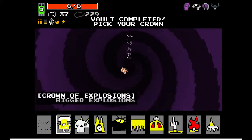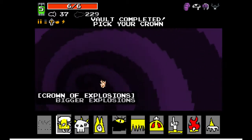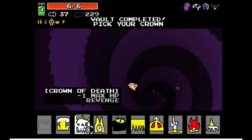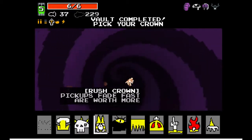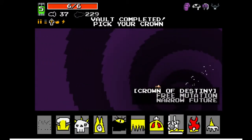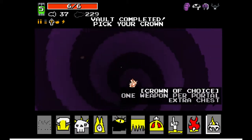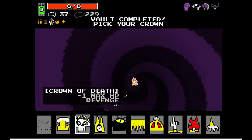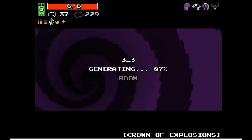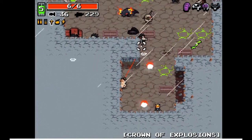So let's see what the current crowns available are. The crown of explosions gives bigger explosions — I wonder if that works with my character, because if so, that would probably be pretty amazing. I don't know what the crown of death does. I'm going to go with the crown of explosions, just because I'm hoping that will help out with my right-click ability.